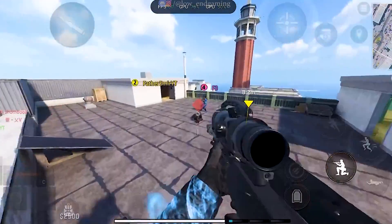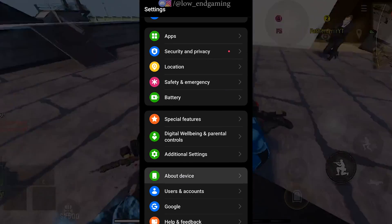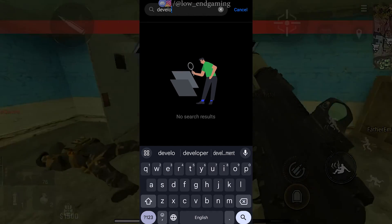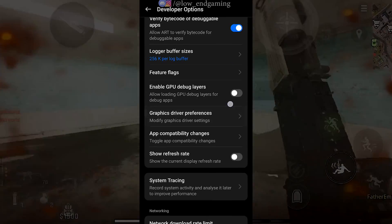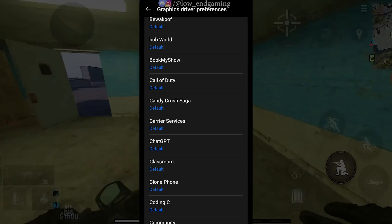First, we will start with some external tweaks. Go to Settings, then About Phone, and click on the build number or version number multiple times to enable the developer options. Now search for Developer Options and open it. Follow me and do as I do. Scroll down and find Graphics Driver Preference. Find the game and set it to System Graphics Driver.